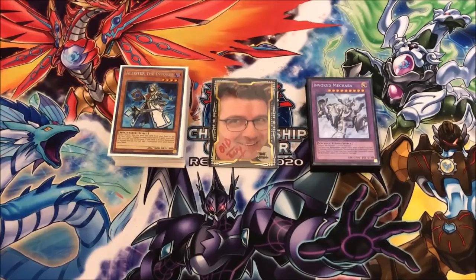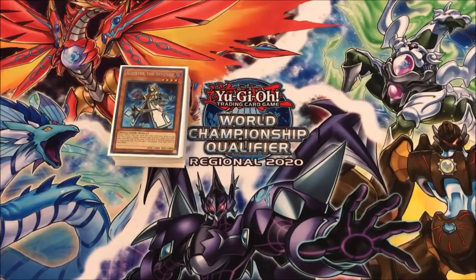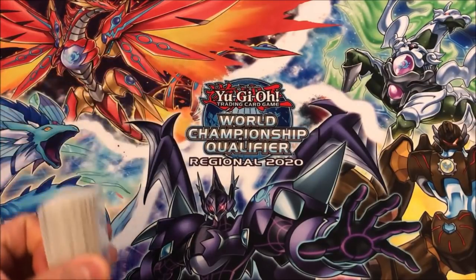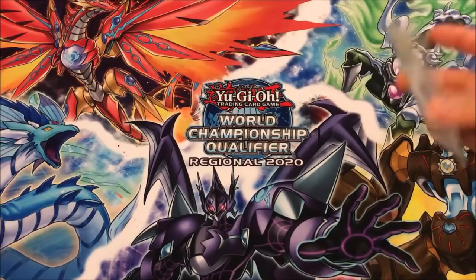I think that with Master Rule 5 in effect now, being able to spam multiple Macabas or have multiple fusions and not be limited by your Link Monsters is awesome. I think Link Monsters are still really important in this deck in particular, but I think there's a lot that this deck has to offer. It's a very streamlined list — I didn't want to overcomplicate anything. At the start of a new format, keeping it as simple as possible is usually the best way to go, and then as the format establishes itself, you change your card choices and ratios accordingly.